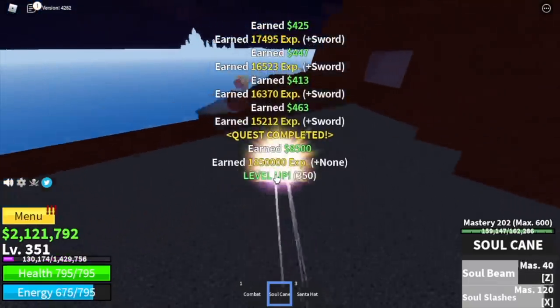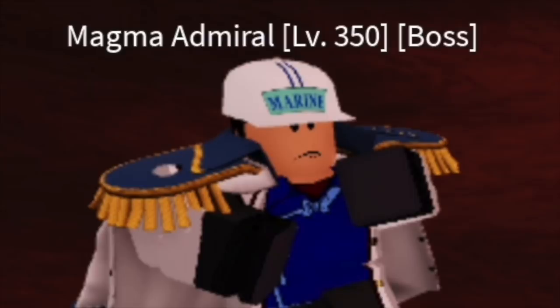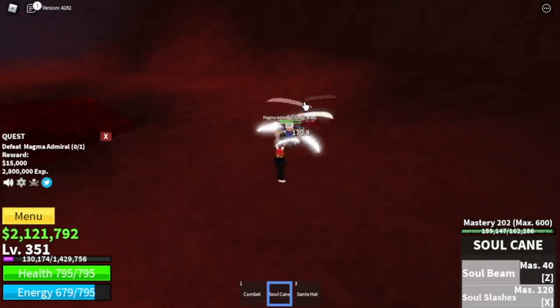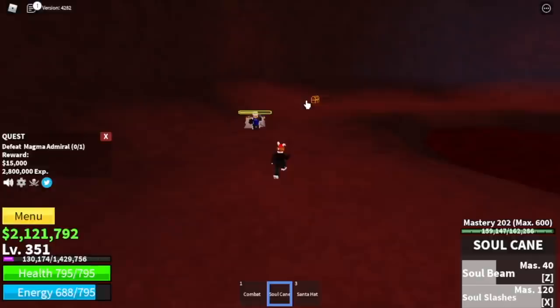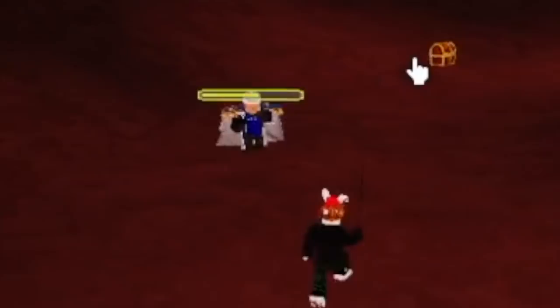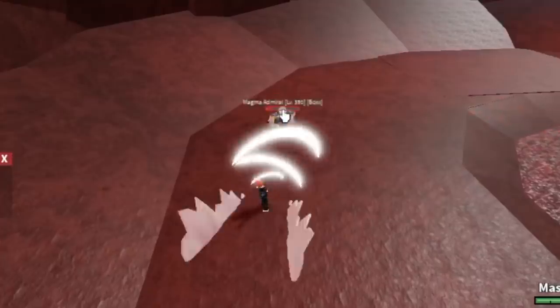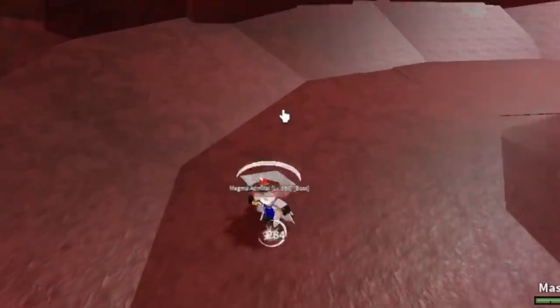Next up, the mini boss of this island — Magma Admiral. The only thing that you need to dodge is this skill. And after that, use your ZX skills. I want you to notice the HP — almost half. Which means two combos and some left clicks, that's enough. Goal here is to reach level 425.